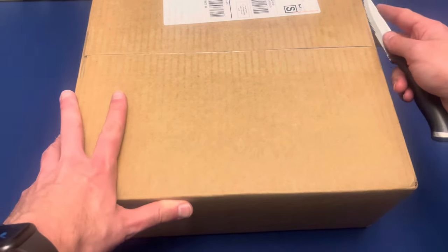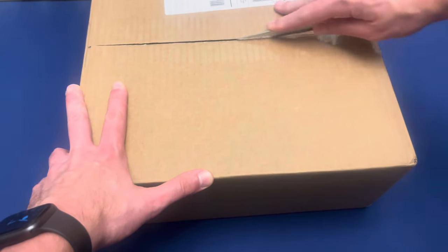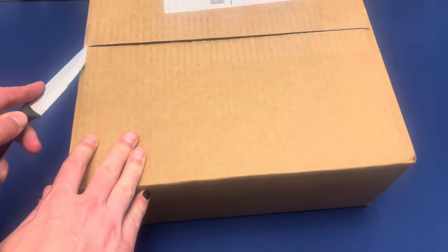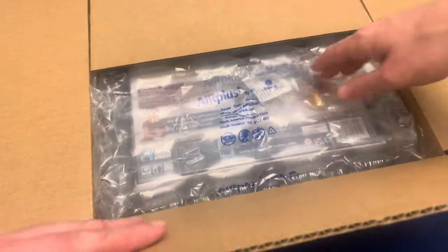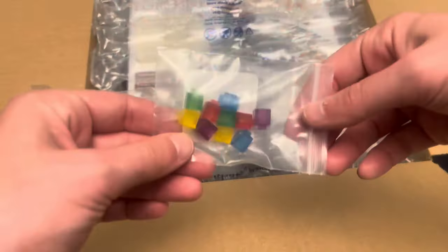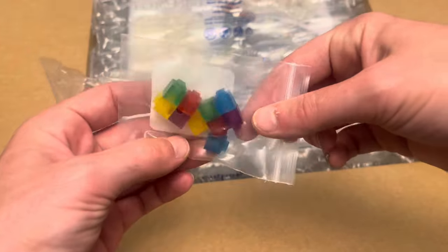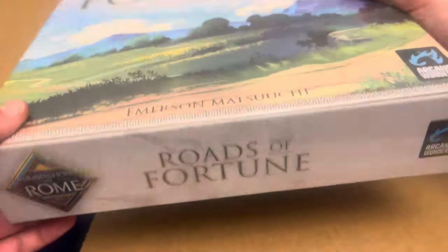Okay, so we have the shipping box here. I'm trying to keep my address out of the video. I have literally not even cut this open yet. So, the Foundations of Rome unboxing. What do we have here? Looks like it's upside down and some bubble wrap. I also got the stacking markers, which came in here.